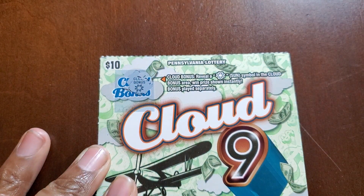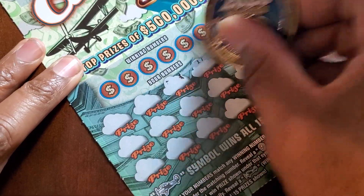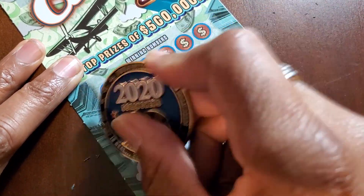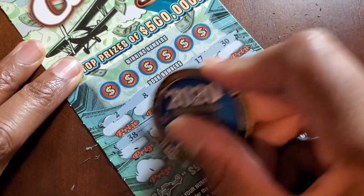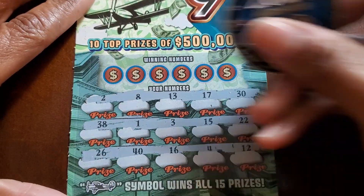We got a sun — we're on the board! We got something, we'll come back to that. Let's check for symbols, see if we can stack it on. No symbols on the bottom.